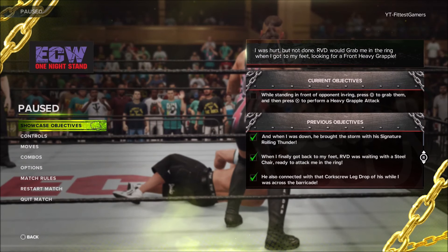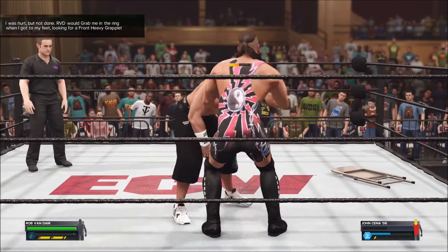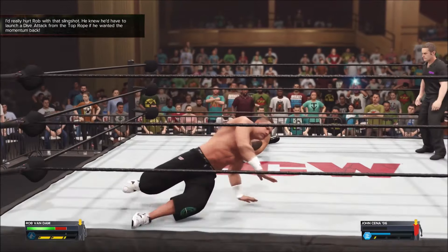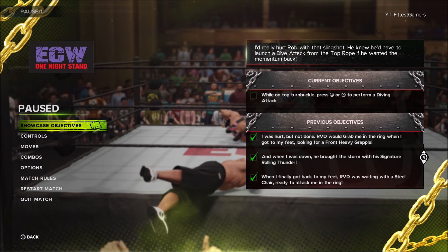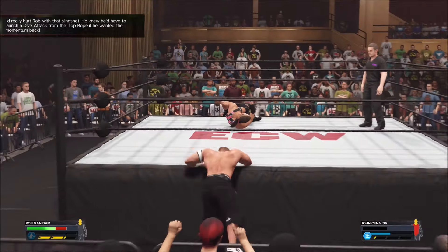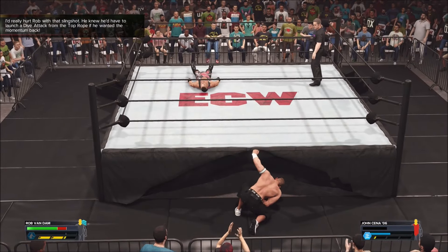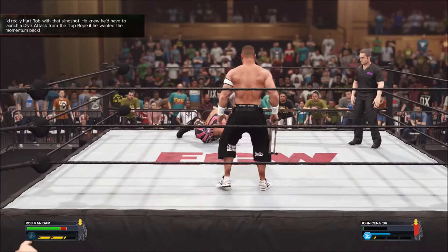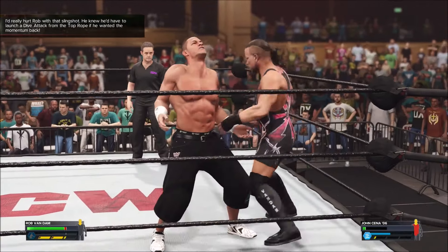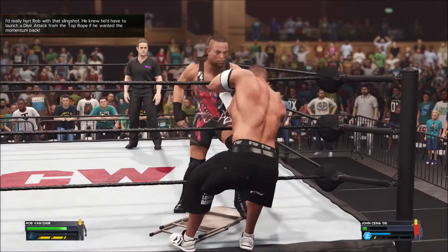Now it says 'while standing in front of opponent in the ring, press circle to grab them, then press X' — that's a front heavy grapple. Once you do the grapple it just goes into a cut scene. Then it says I have to launch a dive attack from the top rope: 'while on the top turnbuckle, press square or X to perform a diving attack.' It doesn't specify if the opponent needs to be grounded or standing, so just go to the top turnbuckle and do the move.